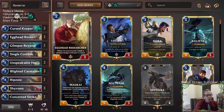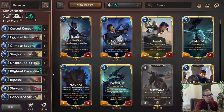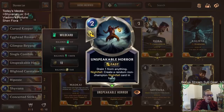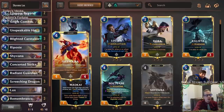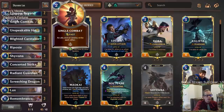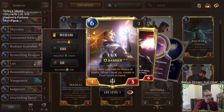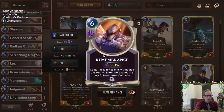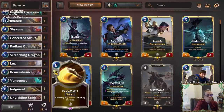Besides curse keeper we also have egghead researcher, which is another thing we can kill with the blighted caretaker to create a random dragon in hand. The deck has a lot of powerful cards that replace themselves: egghead researcher, unspeakable horror for a random nightfall card, glimpse beyond to draw two. Mid game is solid with Shivana and radiant guardian, good removal with single combat, concerted strike, and vengeance, screeching dragon as a challenger, and Lux making final sparks at the top end along with remembrance and judgment.